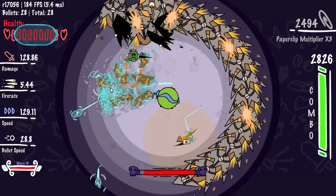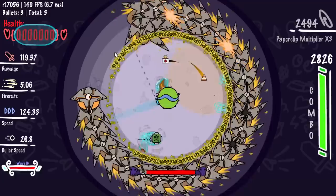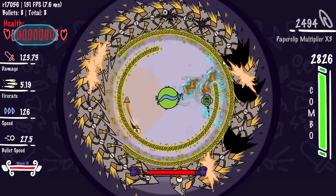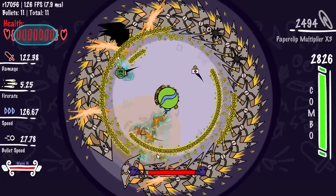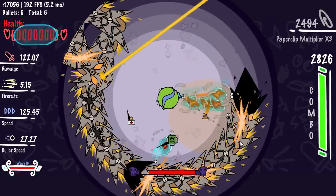I want to do a run with Dreamcatcher as my literally first item and Monkey's Paw as the second — Monkey's Paw makes more cursed items appear. Definitely Dreamcatcher first, then Monkey's Paw second. The blazer slash — avoided.